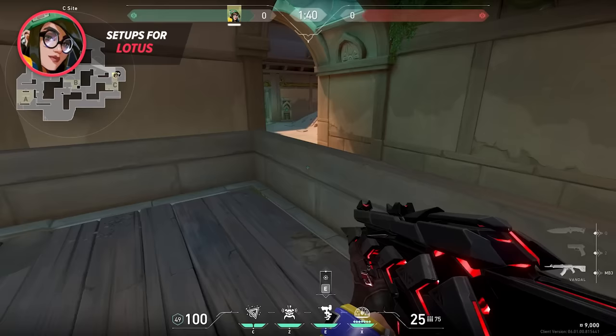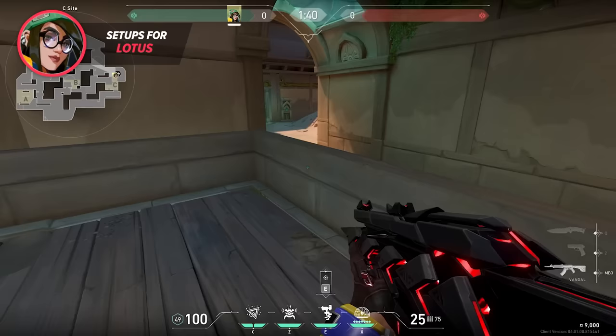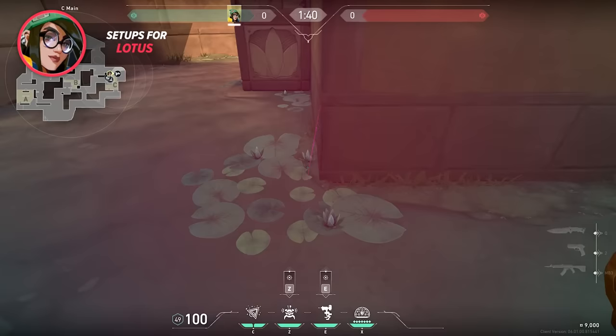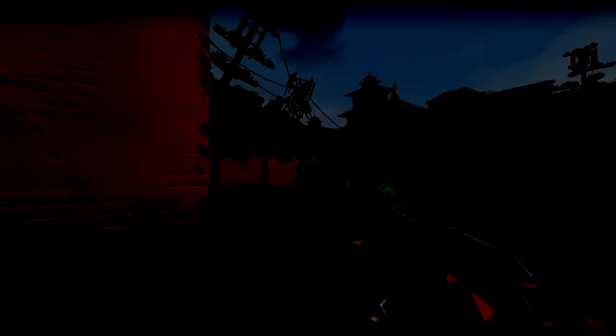On C site, I love this turret so I can take the fight on players walking up and around the mound. The ramp back site lets you change your elevation, making you harder to pre-aim and hit. I combine this with my Alarm Bot and some nades tucked around these corners to prevent them from being broken. C site is probably the strongest site on Lotus for Killjoy because of all the angles you can control and because of how close quarters it is.